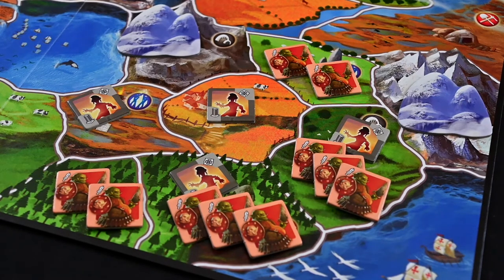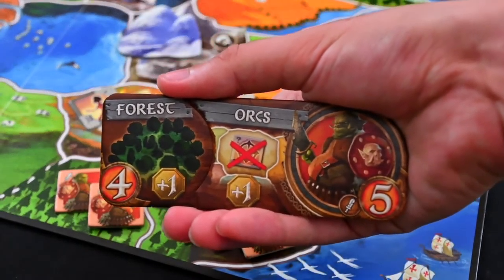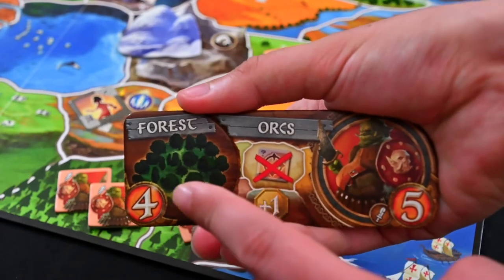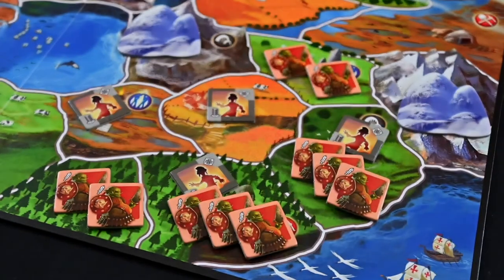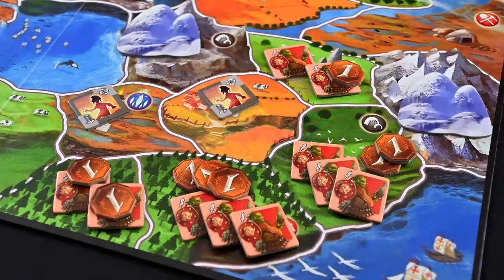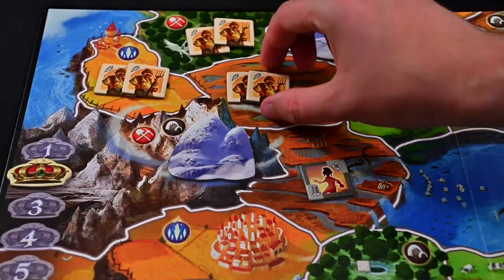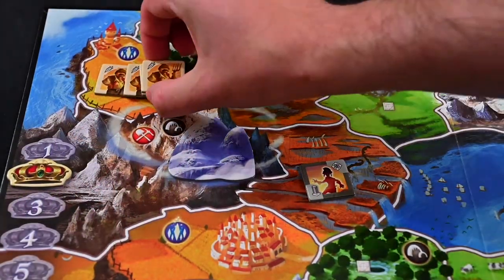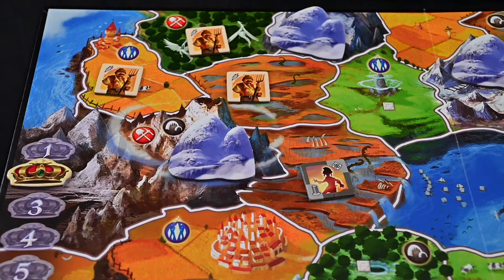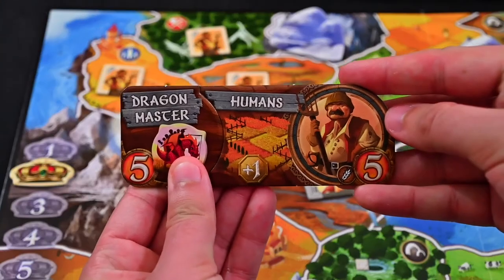For example, if you use the forest orcs, you can gain an additional coin for every forest you occupy, and 1 coin for every region you conquered that was not empty. After coins are calculated and collected, pass to the next player so they can take their turn. Once the last player scores in the round, move the round marker up 1 and continue playing with the first player. You can choose to attempt to extend your lands through conquering new ones, or if your troop numbers are running a little low, you can choose to put a race in decline.